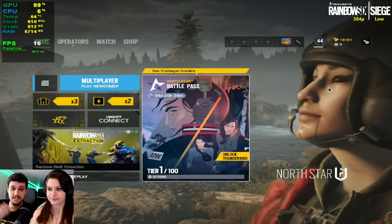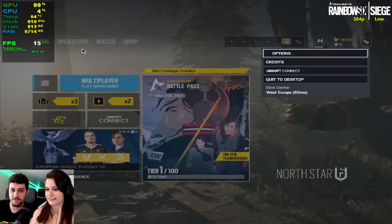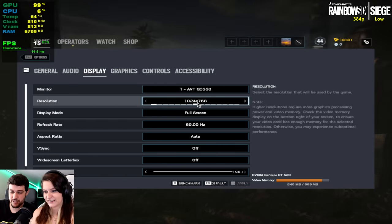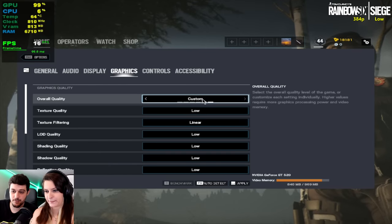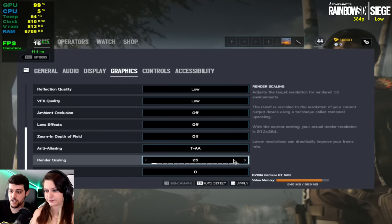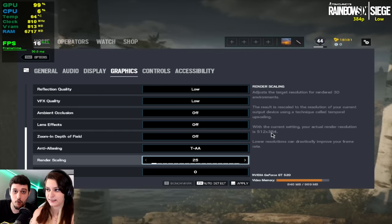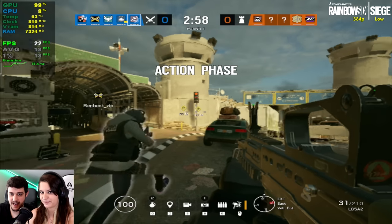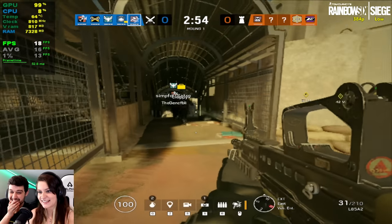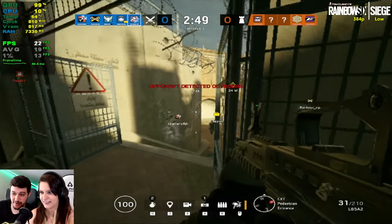This is Rainbow Six Siege. Digimoon is going to play it, because she's usually way better than me in this game. We're playing at 1024 by 768 resolution, lowest settings using 25% render scaling, which means we're actually playing the game at 512 by 384 resolution. It's 10 FPS less — even more than 10. It's because you're seeing all of your teammates, I think.